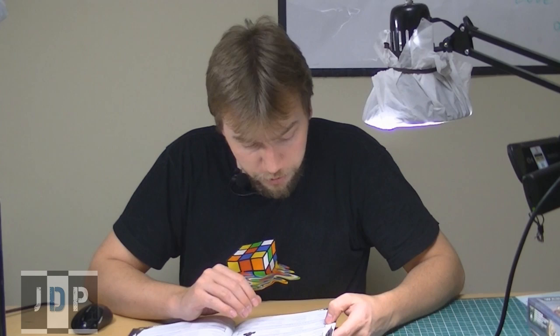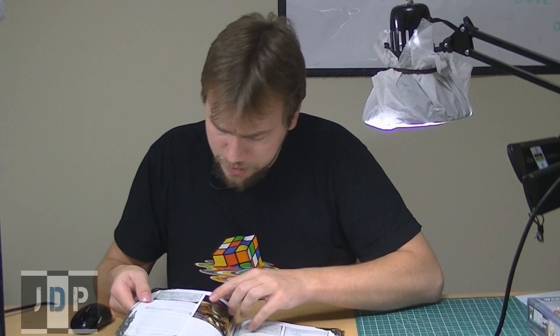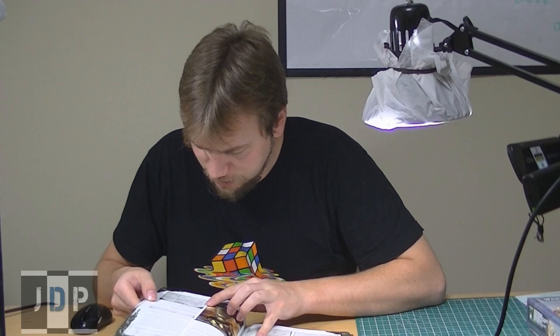Up next we have Asmodai. I don't believe he was in the previous codex — he's a new model and kind of a super chaplain. He is 140 points. Weapon skill 5, ballistic skill 5, strength 4, 3 wounds, initiative 5, 3 attacks, leadership 10, 3+ save — so he's in power armor. His Chapter Relic is the Blades of Reason, which is melee, instant death, and specialist weapon. That's pretty cool.